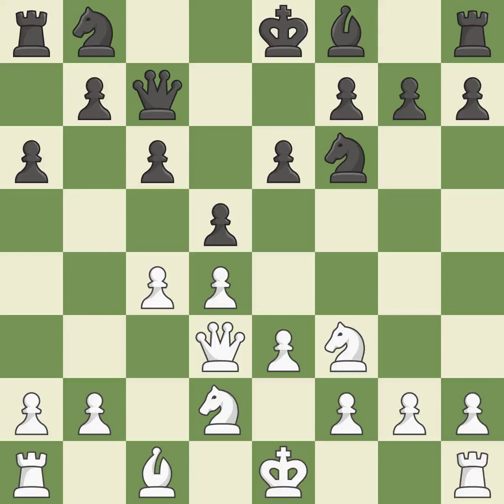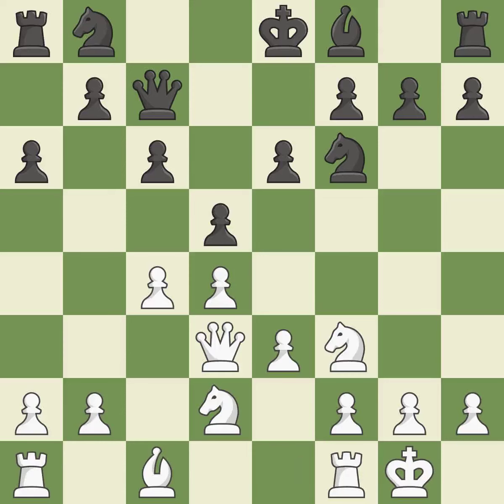Castling gets the king to a safer square, out of the center of the board, while also developing a rook. Castling kingside tends to be safer because the king is further from the center. By moving a bishop from its initial square, this activates it.